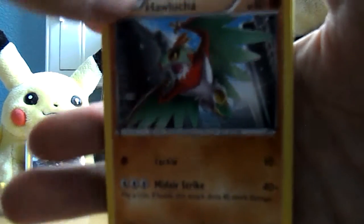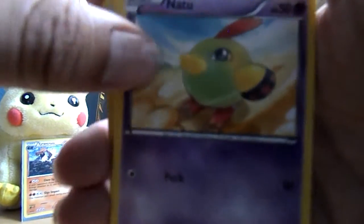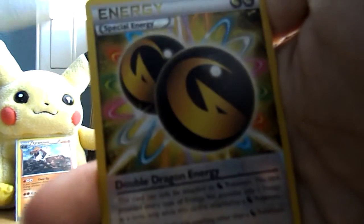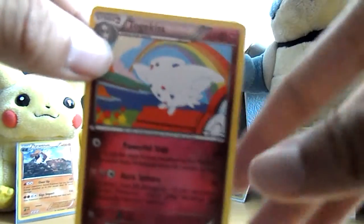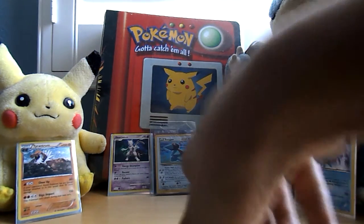First we got a Hawlucha. We got a Hawlucha. Pikachu. Natu. Spearow. Voltorb. Skyfield. Furo. Mega Turbo. Reverse is a Double Dragon Energy. And a rare was a Togekiss. I don't think we had a Togekiss when we opened the Elite Trainer box, so that's really cool.